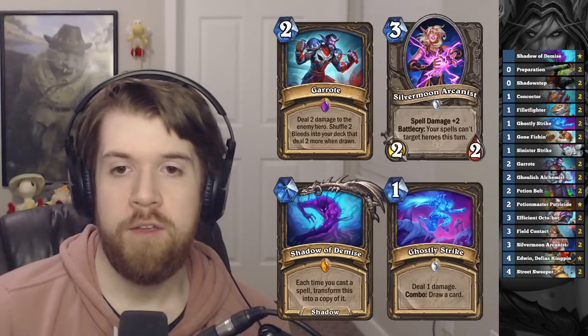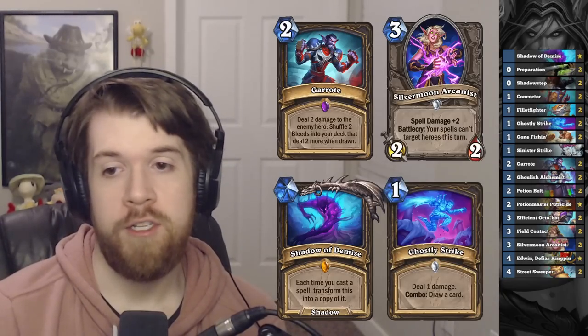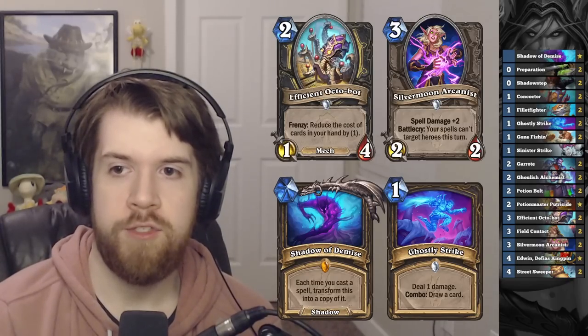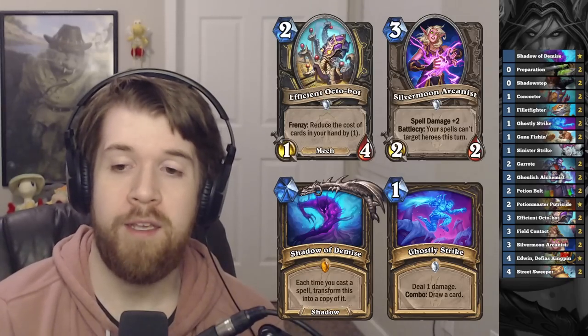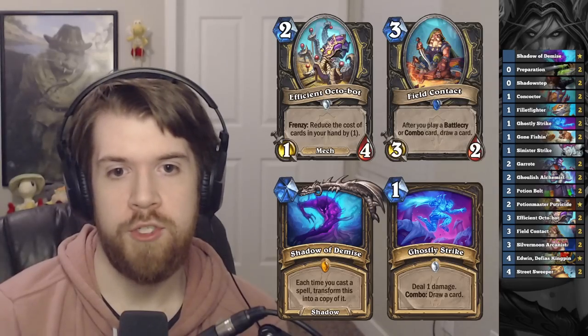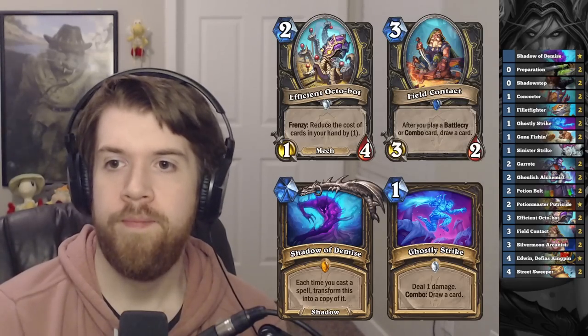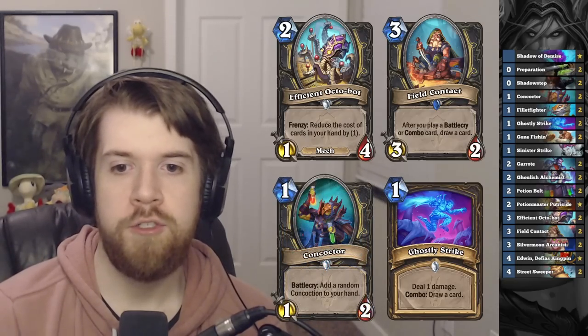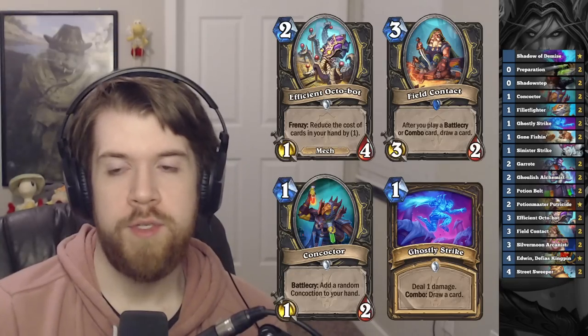We also got Ghostly Strike, which is not only just a good card on its own — it also activates Efficient Octobot to give us discounts to all the cards in our hand, and it combos nicely with Field Contact, which is our primary draw engine. On top of all that, this deck can also include the Concoction Package, which at this point needs no introduction.